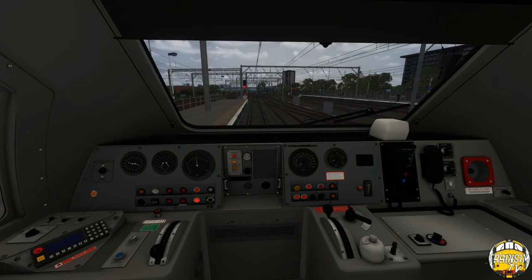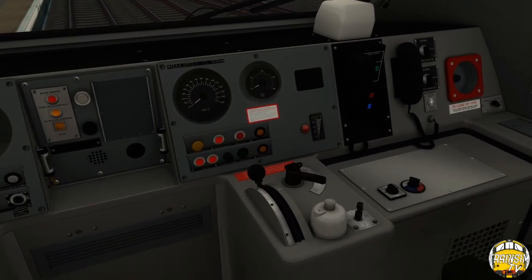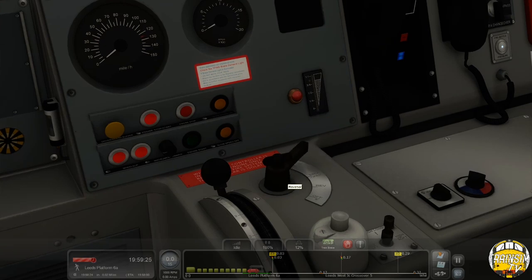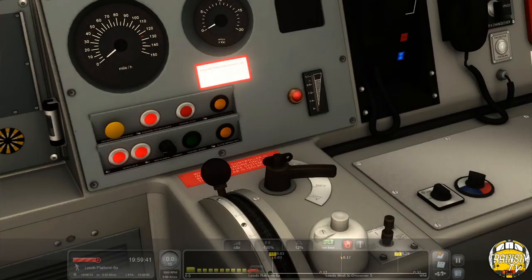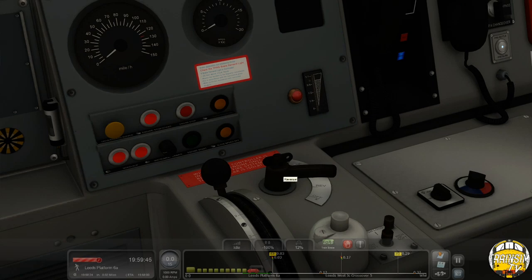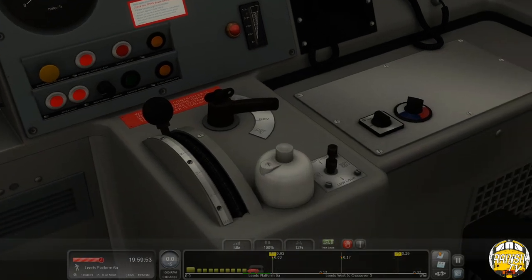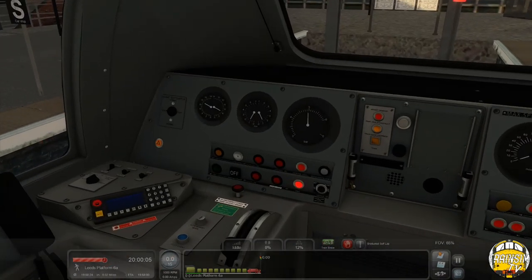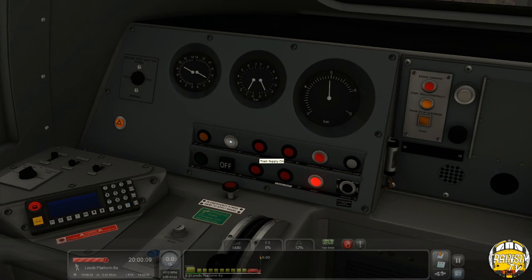Cabin light — let's get the cab set up. We've got a master key; you can't use Shift+W so you have to click it. When I put the reverser in it went straight to forward rather than going through stages from off — that's a little bit iffy. We need to put our ETH on — train supply — there we go, and it's lit up which is nice. You can hear it powering up.